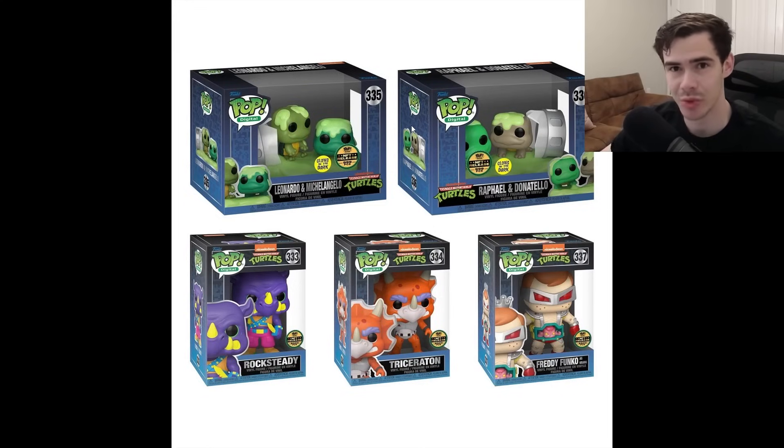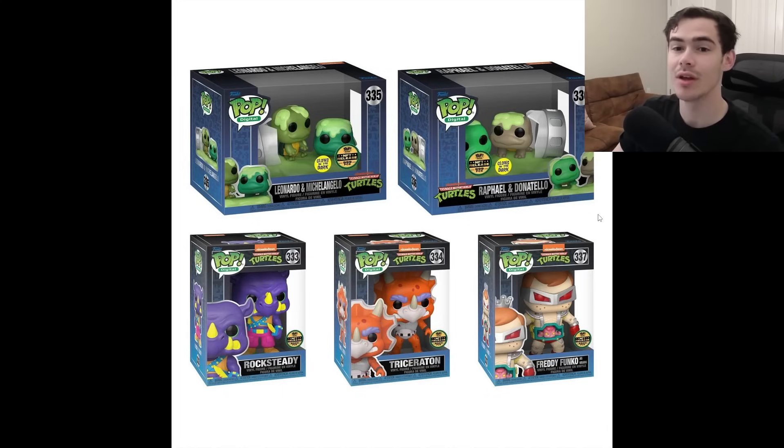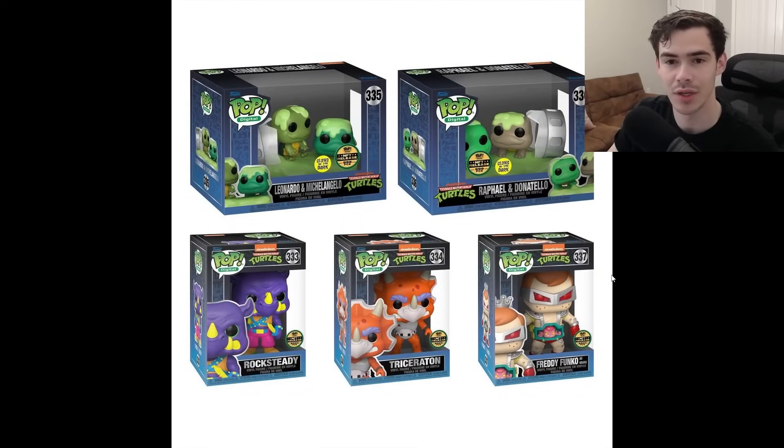Taking one more quick look at these redeemables before we jump into the queue: we have the Leonardo Michelangelo Baby Turtles at 999 pieces — this is a Grail release. And then we also have the Raphael Donatello one, same situation, Glow in the Dark and a Grail release. First time ever where we've gotten two Grail releases in one drop, and that's why people are going crazy. Then we have a Blacklight Rocksteady, Triceraton, and then Freddy Funko as Krang, which I think is just one of the best Freddy Funkos they've done. I'm mostly interested in the Baby Turtles though — I think these just look really cool.